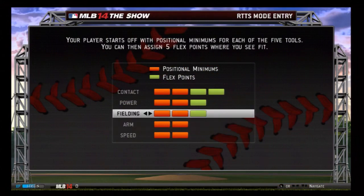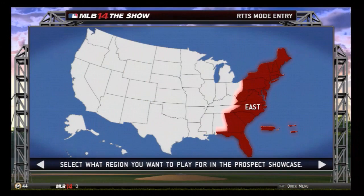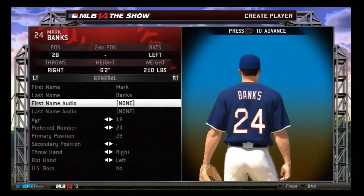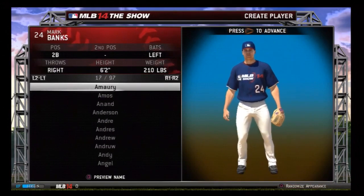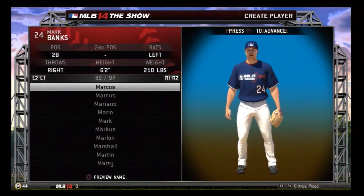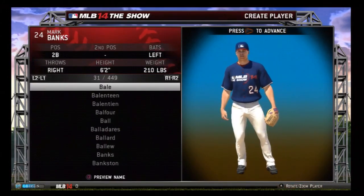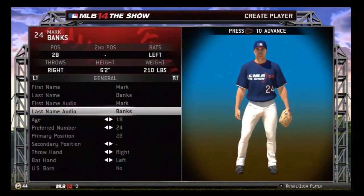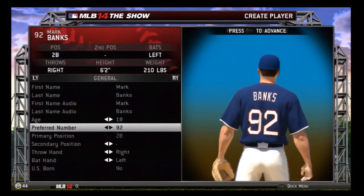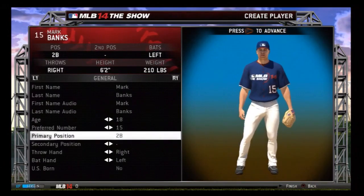I decided to make my player off by scratch, not model after an MLB player. In this year's game you can create yourself or model yourself after an MLB player, which is really cool. I was thinking of modeling myself after Robinson Cano because he plays my position, swings the same way, and plays sort of the type I wanted, but I kind of wanted to start from scratch. You can see we are going to be making our second baseman Mark Banks — he's going to be our main Road to the Show for this year.